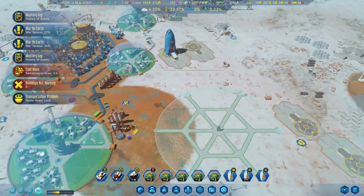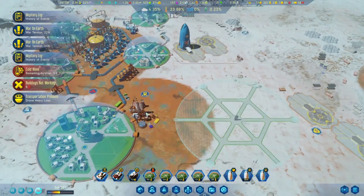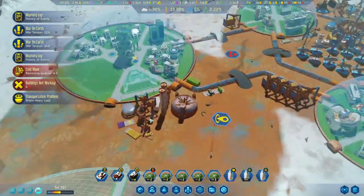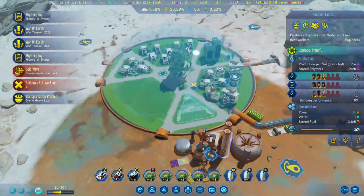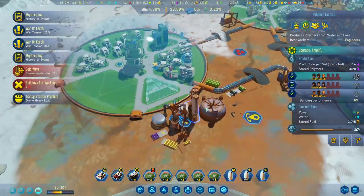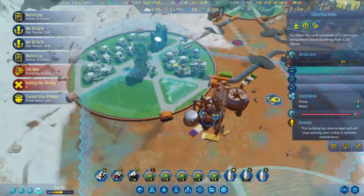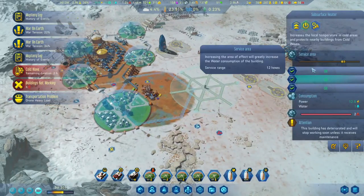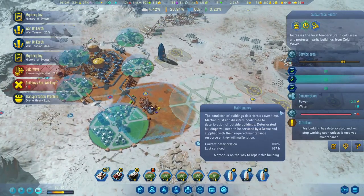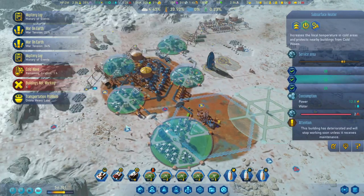Cold wave is nearly done in about six hours. I had all the subsurface heaters left on, so they consumed a bit of water and power. Power we're not too worried about, and water - we've got plenty stacked over there, so that's okay as well.